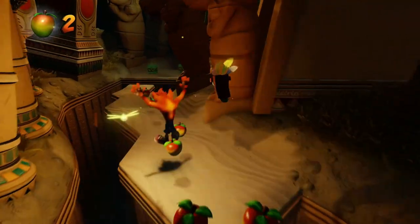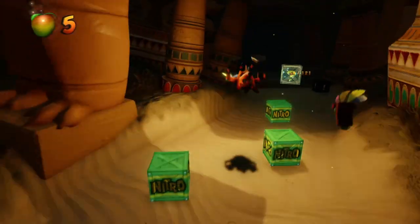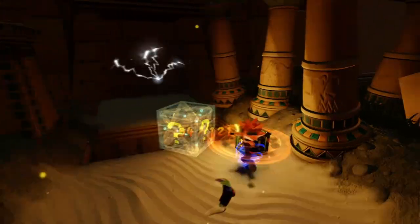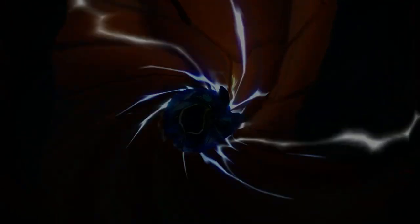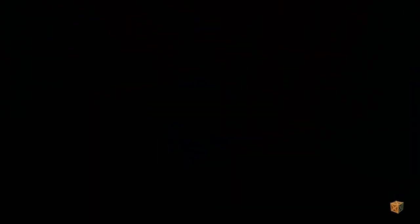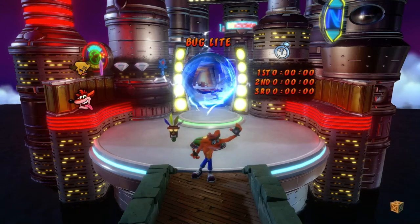I thought I was gonna have double Aku for the boss fight. Oh, that would've been so good, but no. Hey look, a nitro crate. Anyways, that's it — we can take on the boss. Man, that's three episodes in a row where I actually take on the boss. There we go, we got the crystal. Time to go to Dr. Neo Cortex.